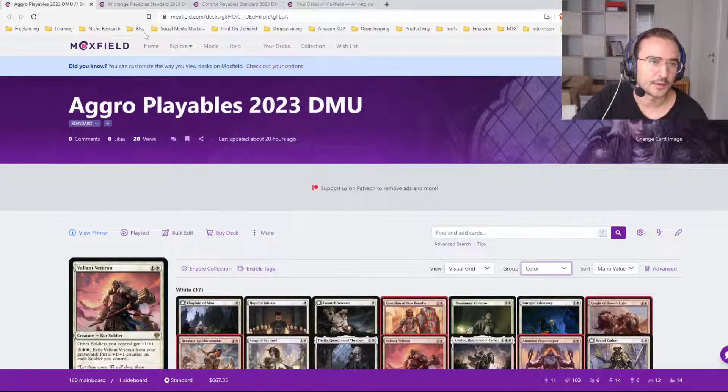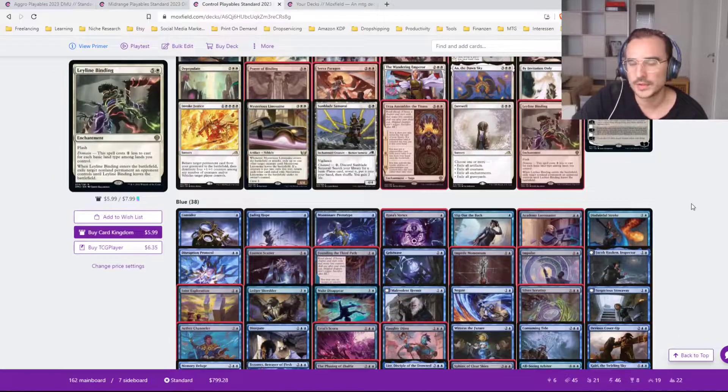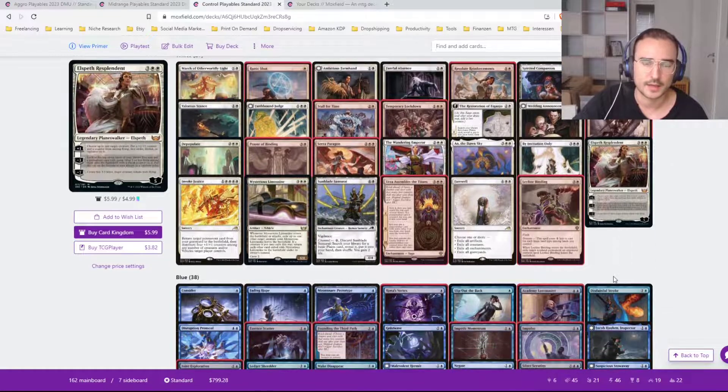As you can see, I have a list for aggro, midrange, and control. You can just use these as you like — there are going to be cards in here you'll definitely disagree with, or cards missing that you'd like to see. You can just copy these lists and amend them yourself and really go from there.